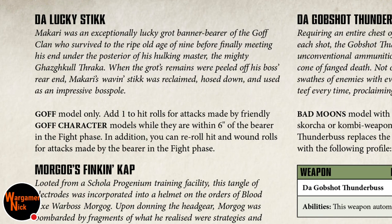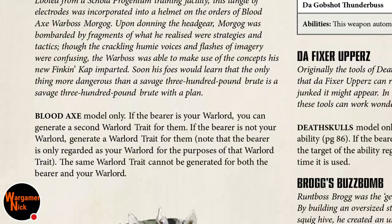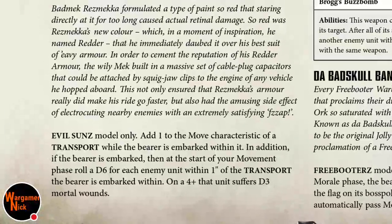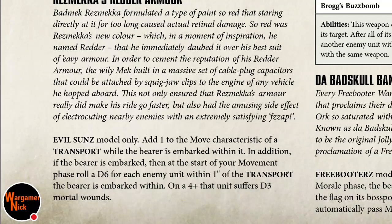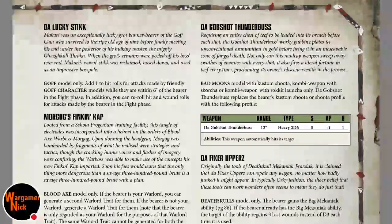The Lucky Stick is for Goff models only — add 1 to hit rolls made by friendly Goff characters within 6 inches of the bearer in the fight phase, and you can re-roll hit and wound rolls for attacks made by the bearer in the fight phase. That could be good specifically in the fight phase. Blood Axe if you're a Warlord — probably not what you're aiming for.